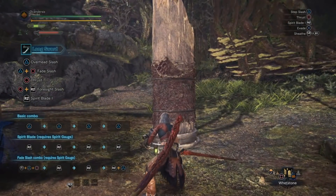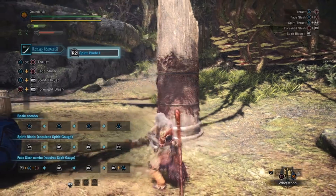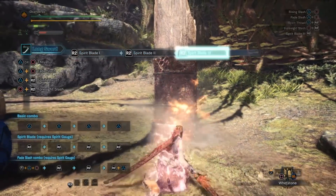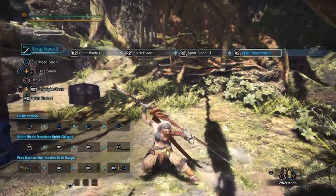After you perform that move, if it's done correctly and hits the target, you will still be able to go again with your Spirit Blade, dealing even more extra damage.